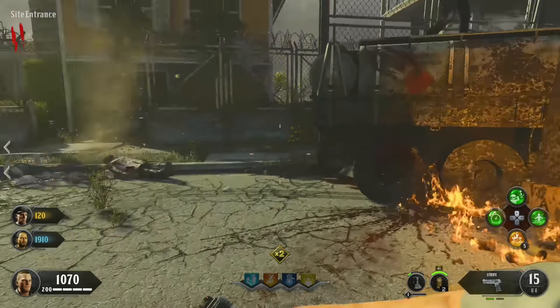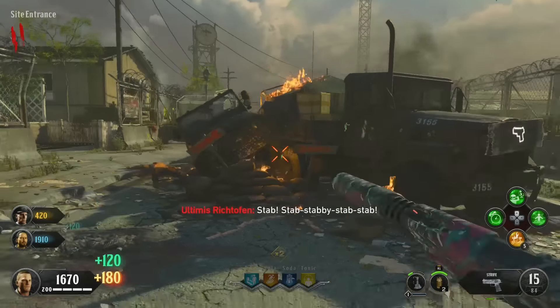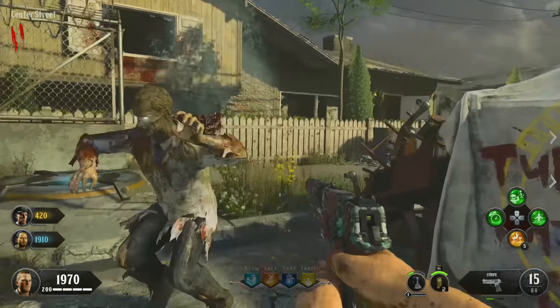Hi guys! MrRoffleWaffles here. This is a guide for you to complete the Alpha Omega Easter Egg. I'd recommend going into this game with Undead Man Walking and Shopping Free potentially, but if you don't have them, it's not the end of the world.